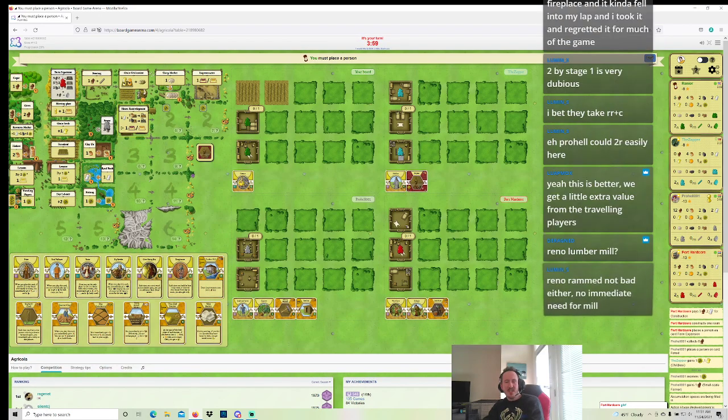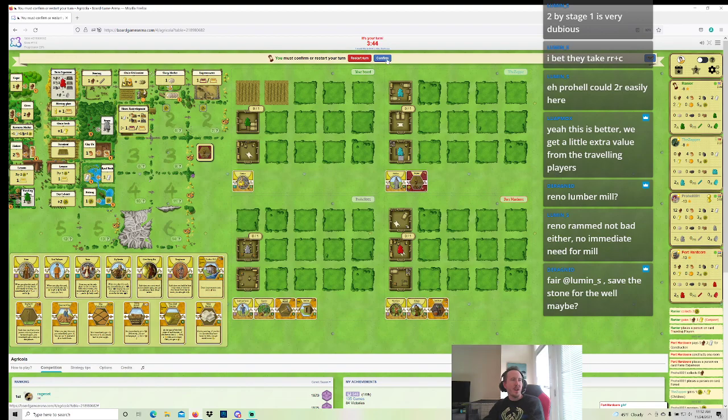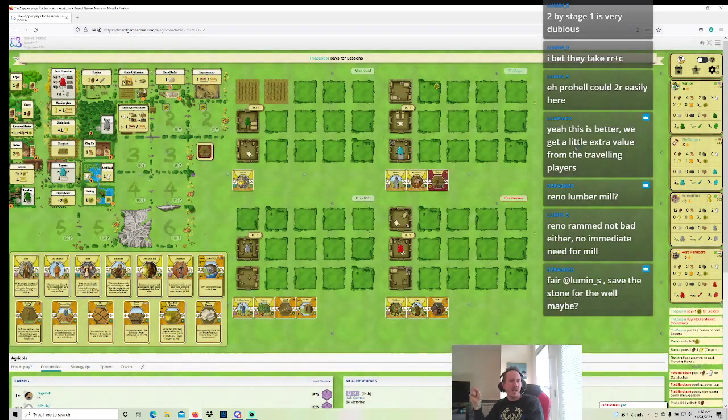I'll Plow here and then get a four Wood action. We'll see what flips in Round 5. I'd still prefer to do Priest, all things being equal — we'll see how it goes. I'm going to take a four Wood action here. I think Port Hardcore might need to open Fishing. You bet they take Reed plus Clay. Port Hardcore hasn't been paying attention to Reed but might just take it to get room parts.